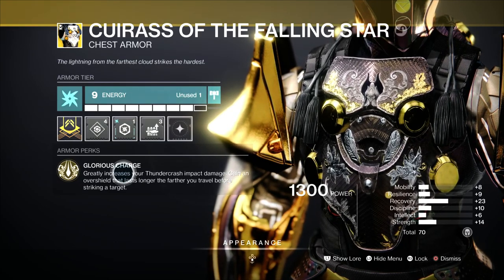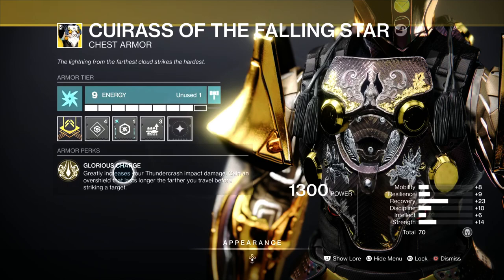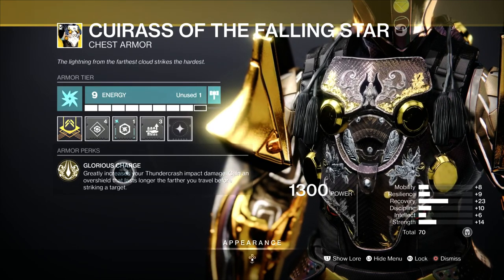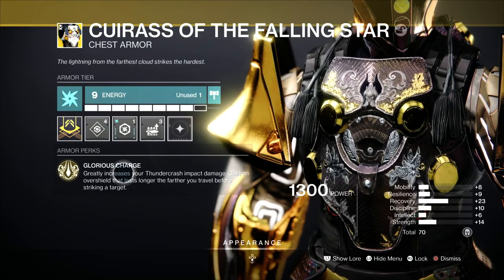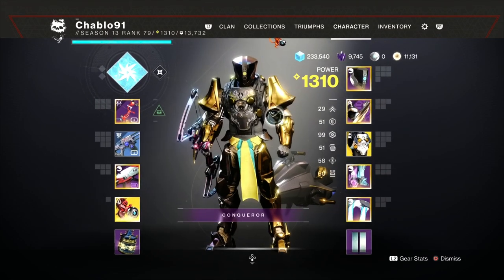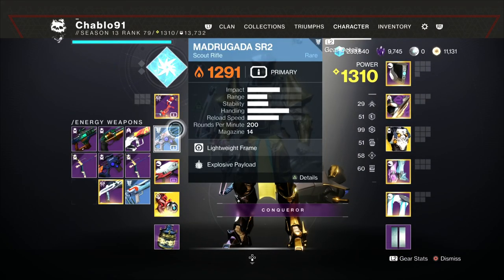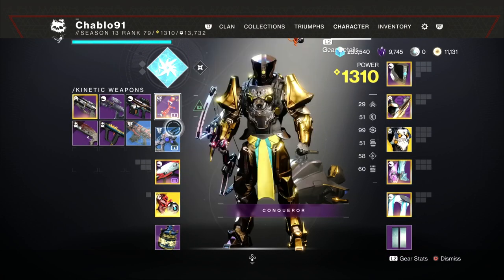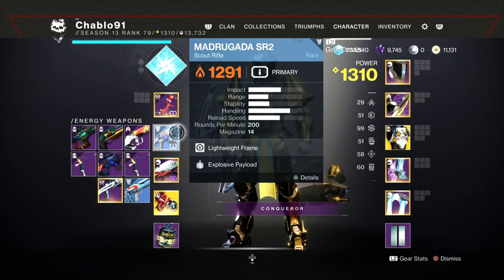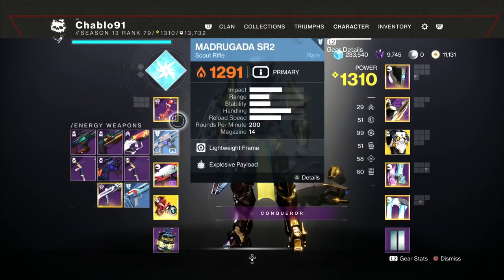This chest plate gives you Celestial Nighthawk-level damage for Titans — very high burst damage — so it's great on Striker Titan. If you don't have the chest plate, you can still use this loadout and it'll work just as well. For weapons: we have a solar scout rifle because of the solar shields, and an overload bow. You could alternatively use an exotic or raid solar bow from Last Wish with an anti-barrier sniper.